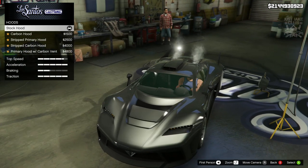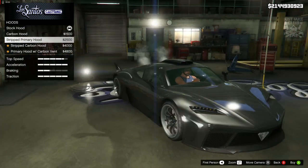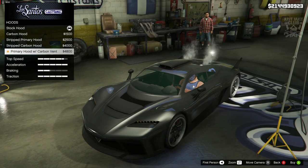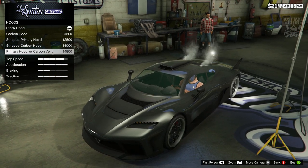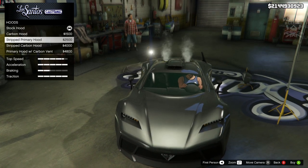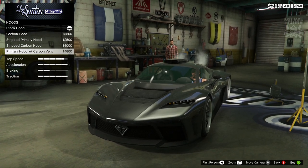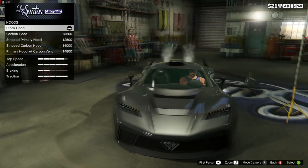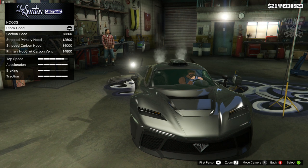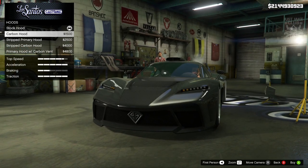The stock hood actually looks really cool too. We've got a carbon version and a stripped version, which is basically just a smoothed-out carbon version — and then a carbon version again that looks the same as stock. I don't understand that customization. The customizations so far are really disappointing. Why would you smooth your hood out when you've got an awesome looking hood like that from stock? Why would you add carbon? I'm already pissed off about the customization.